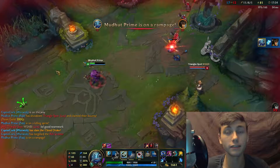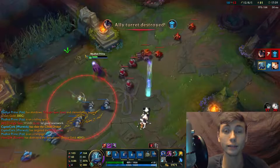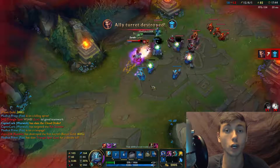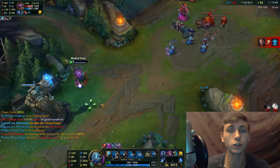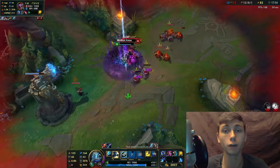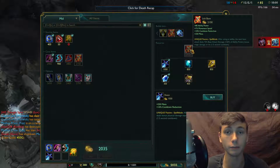Champions with high mobility, such as LeBlanc, are most effective against Fizz — they can avoid his complete rotation even if Chum the Waters lands, and mobility gives you the upper hand in dodging it. Landing Chum the Waters is critical to bursting a target down. If Fizz falls behind in gold from missing kills, assists, or farm, he will fall off hard and become almost useless in mid-to-late game teamfights.